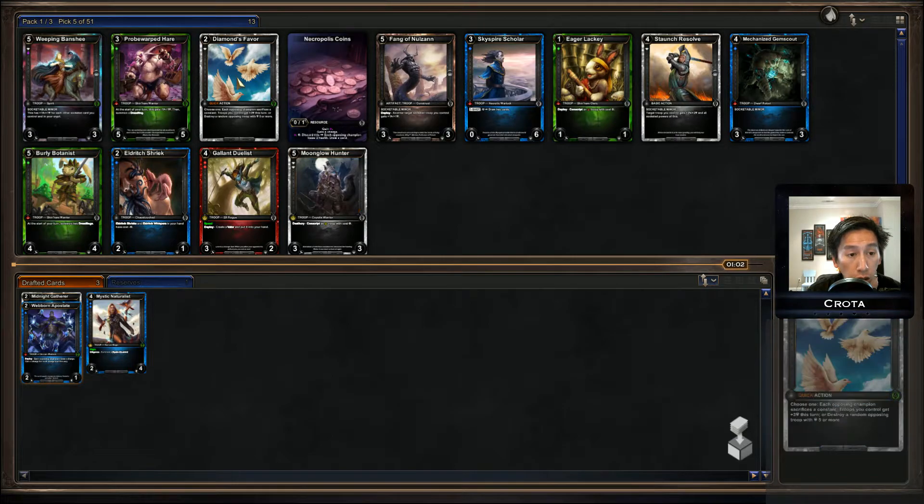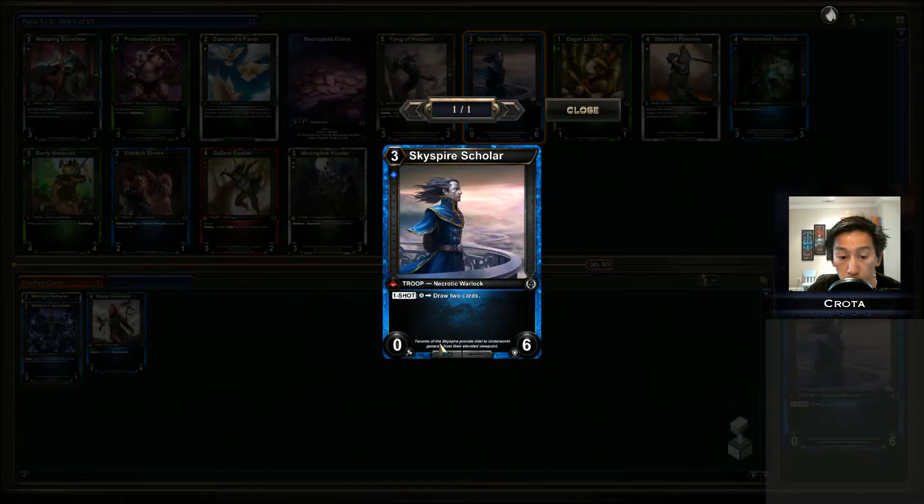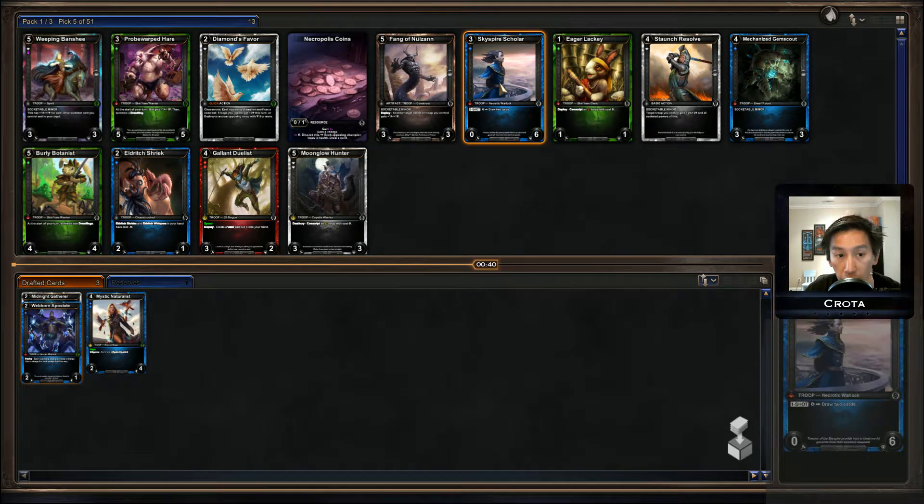Diamond's Favor will probably wheel. I'm trying to go late game, so Sky Spire Scholar — a three-drop zero-six — is a very very strong defensive body that pretty much sticks to the board. Unlike some other games, damage is not permanent; damage is until end of turn. So a zero-six means your opponent needs to either destroy the card outright or deal six damage to it immediately in one turn, which is actually fairly difficult to do. I'm going to be taking the Sky Spire Scholar.